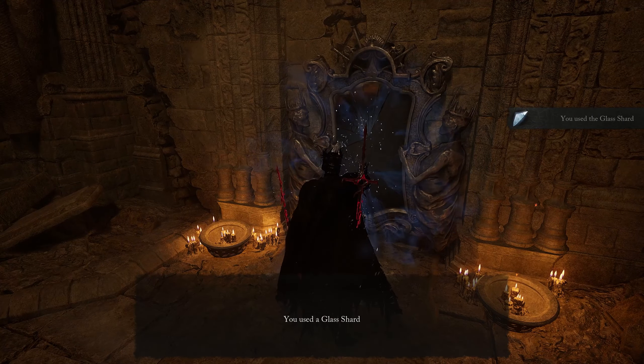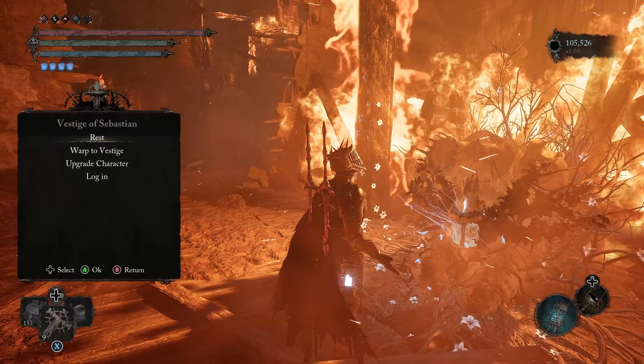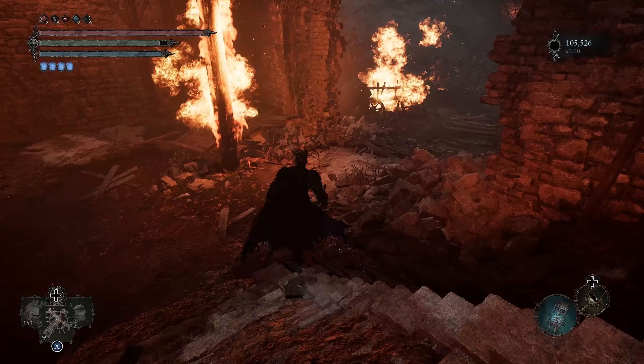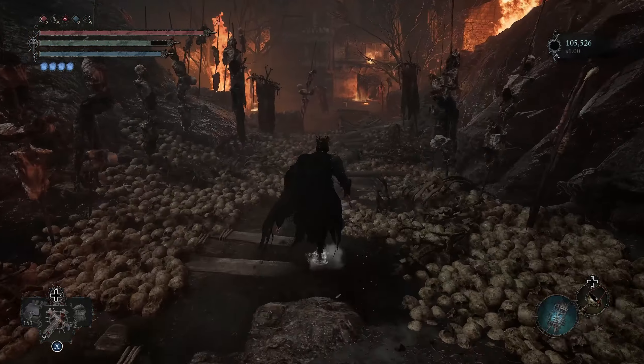All of the shards can be found inside those umbral belly statue things — the ones you have to soul flight in umbral mode to get their item to drop. The first one can be found right before the Dervla boss fight on the right.